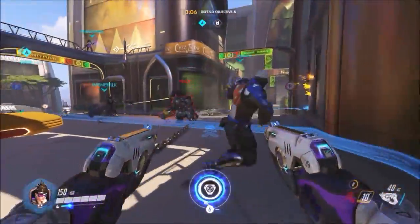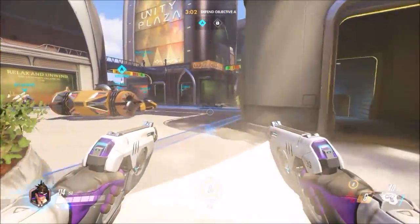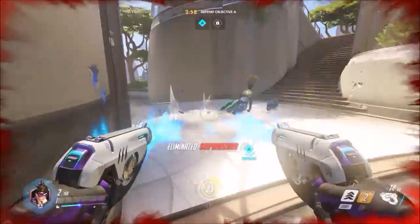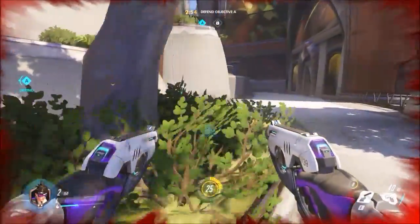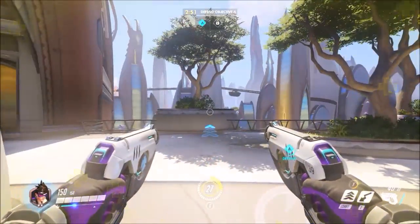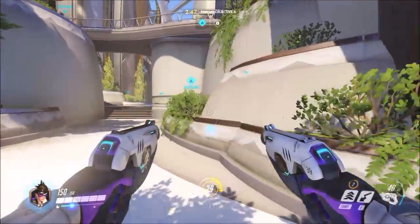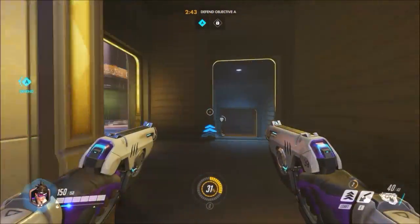My second last tip for you guys is to stick with your teammates. You should always be with at least one other player on your team, because going solo and running into a group of enemies is a sure way to get yourself killed, and I have found myself dying a lot due to just leaving my teammates. Most characters have abilities that are designed for helping teammates too, so when you're with your team, a lot less can go wrong.